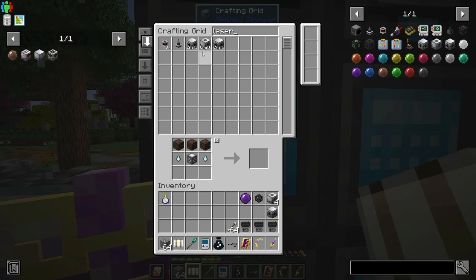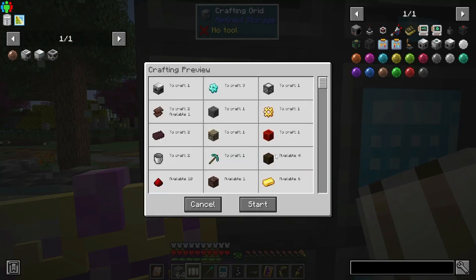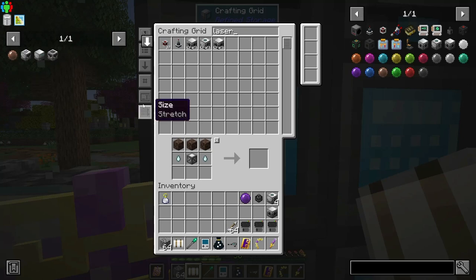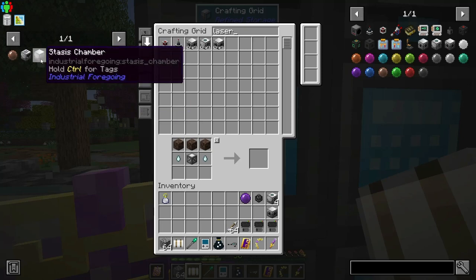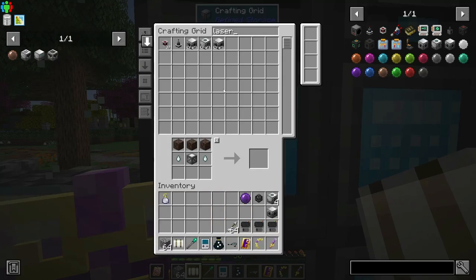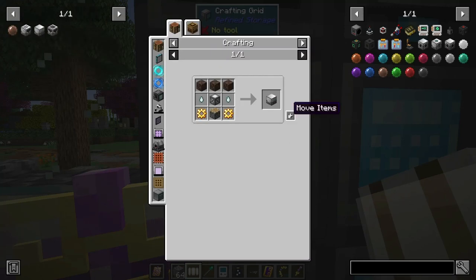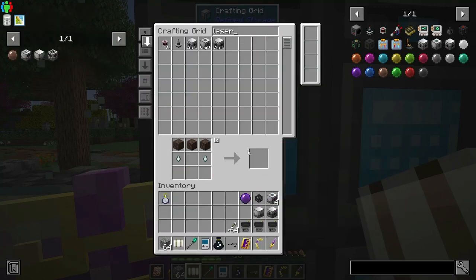Did it take it in the fluid laser base? Yeah, okay, it did. So ctrl-click — I had this already but it didn't make the gears and such for it. There we go, stasis chamber.